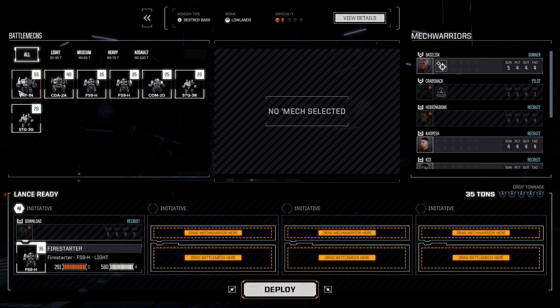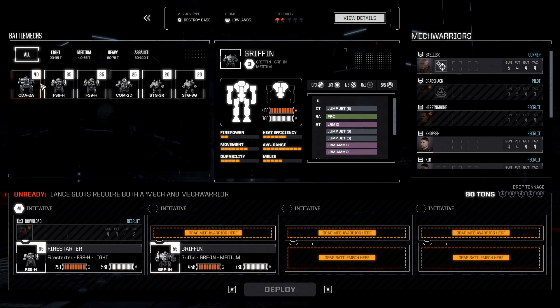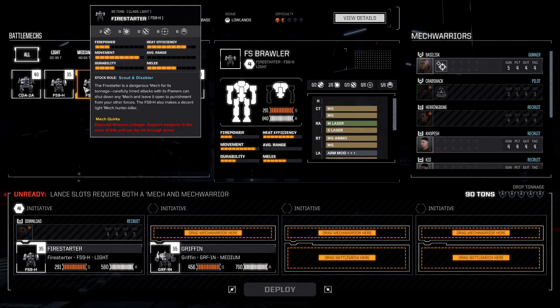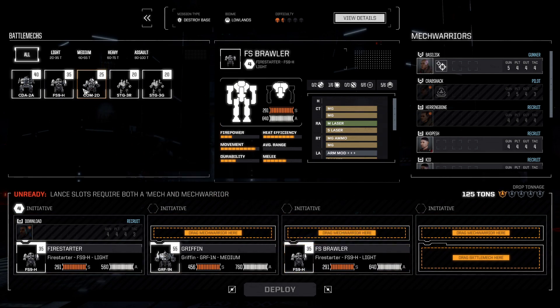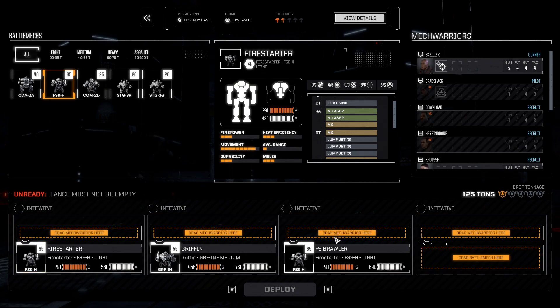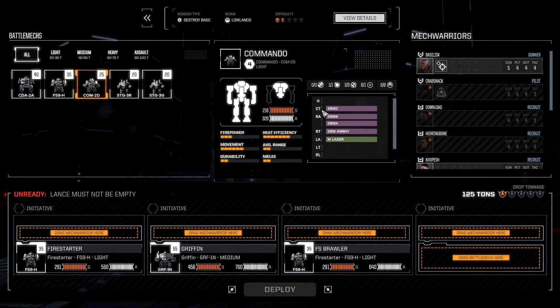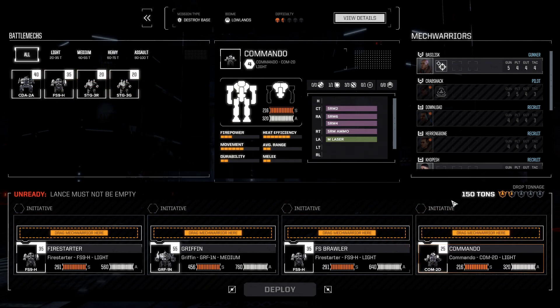We're going to drop our mechs in. We can go in with the Griffon since it's ranged. We'll take our brawler, even though it might not be necessary. Our medium ranged Fire Starter here. We're taking in the big one. So I don't think we need to take that other Fire Starter. Instead, take something a little bit different. I'm probably going to lean towards the Commando because of the SRM setup there. I think it's going to be pretty tough to take down turrets with those SRMs. Twelve SRMs hit pretty hard.